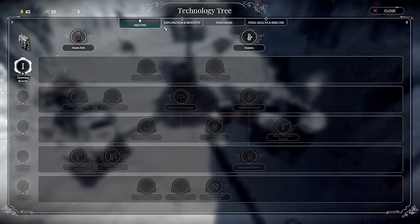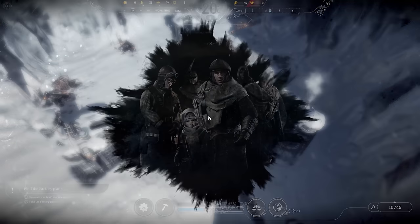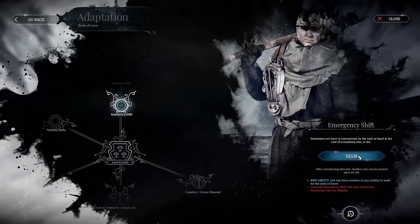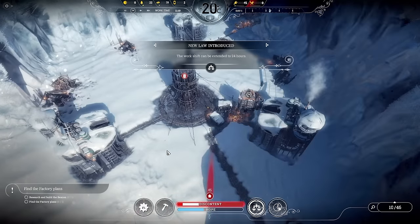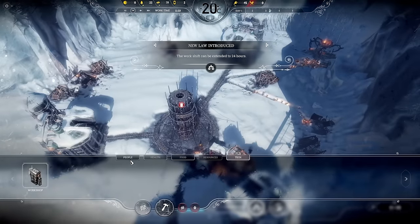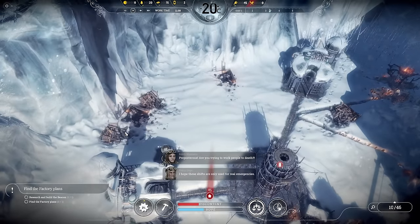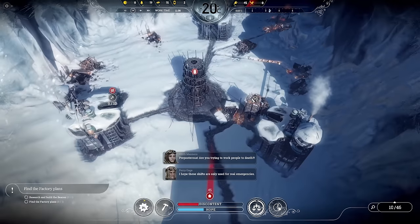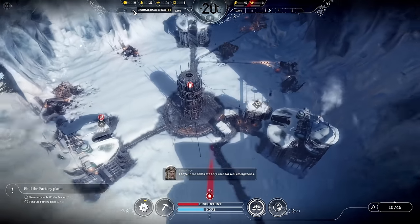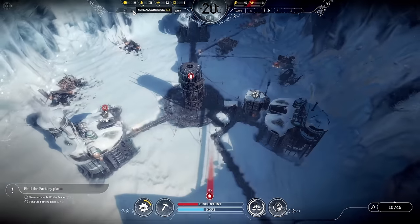Let's get engineers in there, get the beacon underway, and put emergency shift on the workshop. For gathering posts I'm going to put one over here — it'll cover wood and coal because we want the generator working overnight to reduce sick people and so the automaton can refuel.